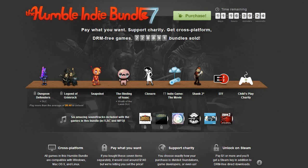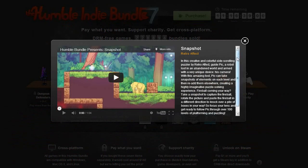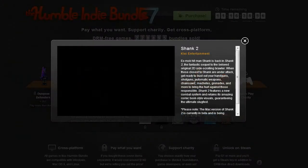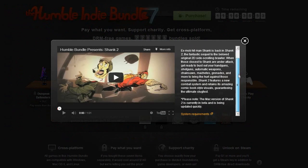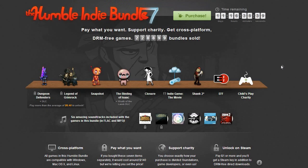Ladies and gentlemen, this is Humble Indie Bundle 7. Some great games here. I look forward to looking into some of them — I plan on at least looking into Grimrock, and I'll try taking a look at some of the other games and produce some videos if I can. You can come to the site and clicking on any game gives you a description. You can click on the video to see what that game is about. The site even tells you if a Mac or Linux version is not available — for example, the Mac version of Shank 2 is currently in beta. The Humble Indie Bundle highly supports those two operating systems.